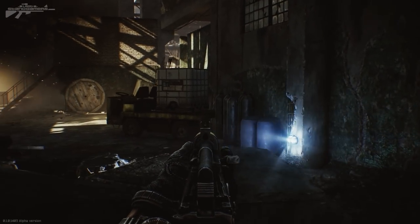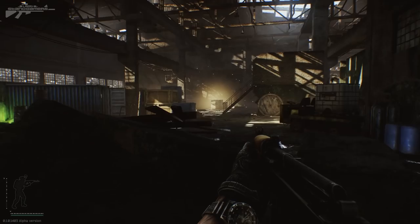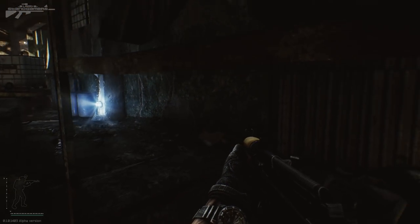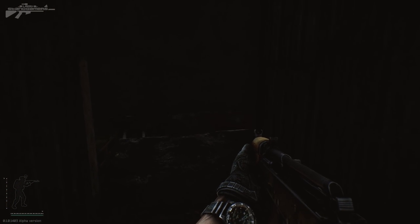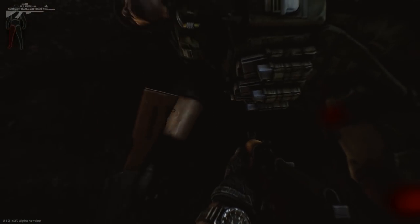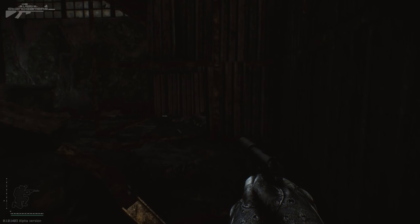My final overall tip for Escape from Tarkov at the warehouse area is not to stress yourself out. If you're going in there with a lot of equipment, you'll find yourself extremely stressed — don't let that play to the enemy's advantage. Play it cool, take a breath, and relax. The stress, tension, and your heart rate going through the roof will get you killed. You'll panic, hesitate, miss the shot, and it'll be all over in seconds.